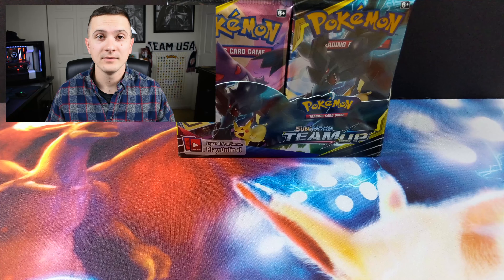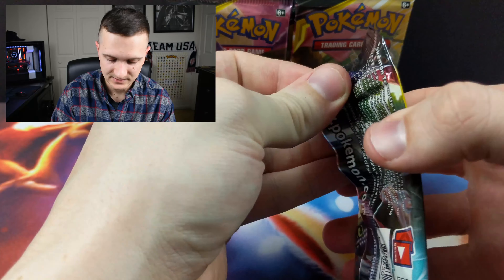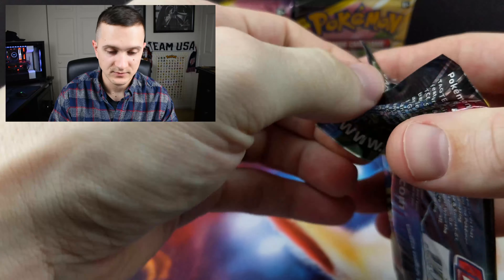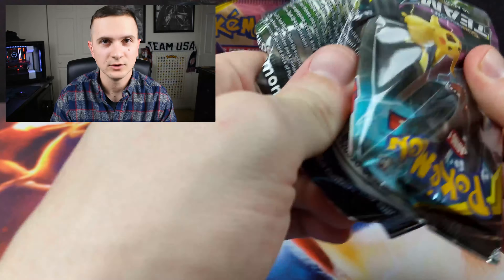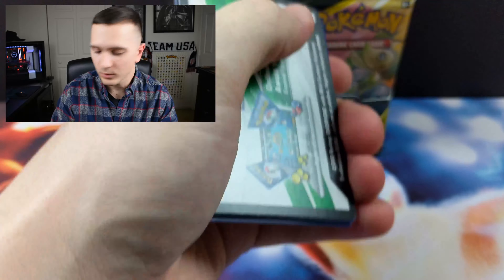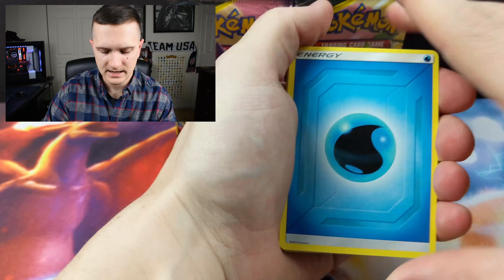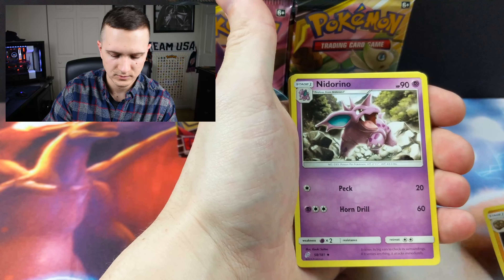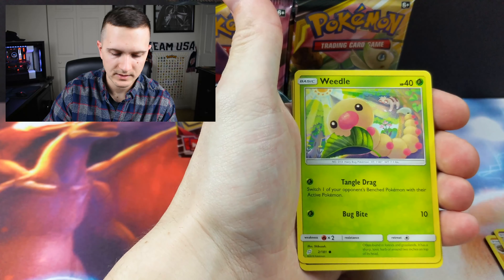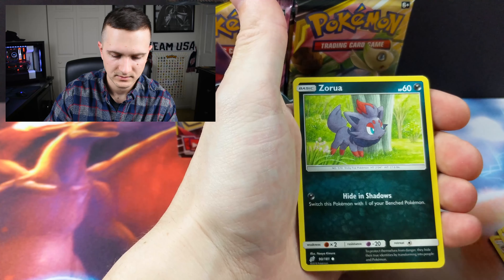So today, like I said earlier, we are going to be doing half of the booster box. Let's not waste any time and let's get to it. Finally it shows up, right? I've been waiting two weeks — I pre-ordered it, and the pre-orders apparently took forever. But we got it, so let's get into it. Starting out with an energy, Torkat, Kabuto, Nidorino, Weedle, Volibee, Dratini, Zorua, Psyduck.